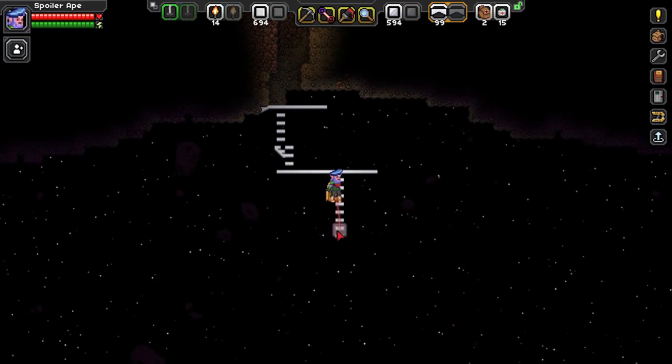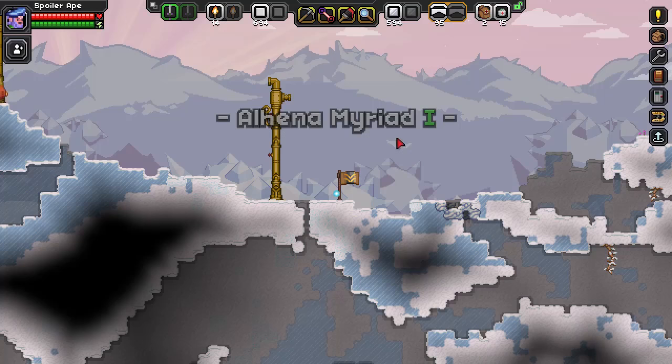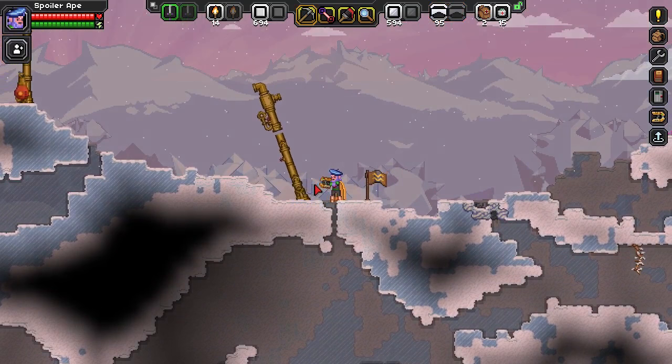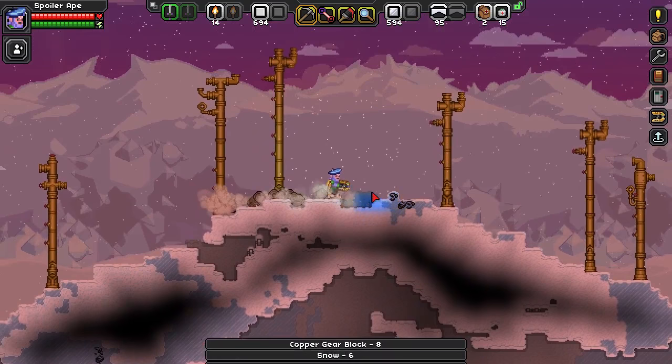I've found a steam spring biome and put a flag there, so let's just go there now. I haven't actually explored this yet - I've just set down a flag at the first one I could find. I just need to make sure I get enough material - things like copper and platforms - just so I don't have to construct a million things myself, although I've got loads of copper so that might help.